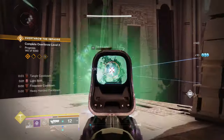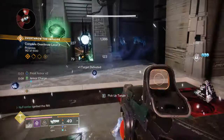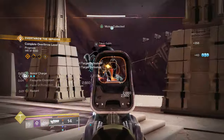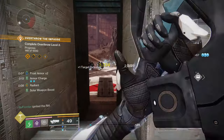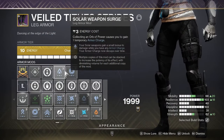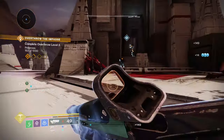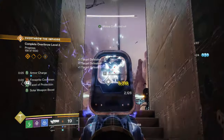Concussive Dampener on the chest provides AoE damage resistance from combatants. On leg armor, Recuperation is important since we're always picking up orbs — it replenishes health consistently. The weapon surge mods on the legs are optional and depend on your build goals: you can go double Solar, double Void, or even add Arc so that when the four-times cooldown deactivates you still have a times-one boost for Arc and Stasis. I went with Void and Solar to complement the fundamentals weapons and always have elemental damage output for whatever enemies I'm facing.